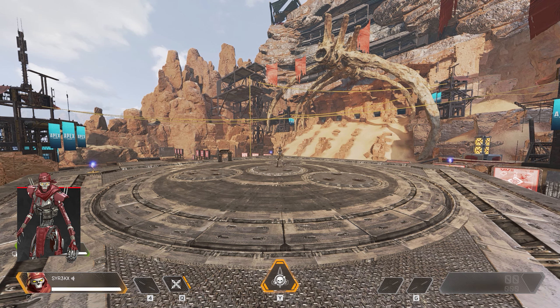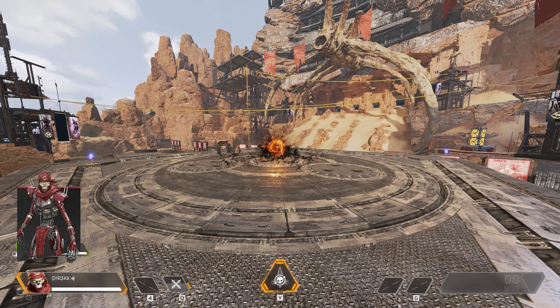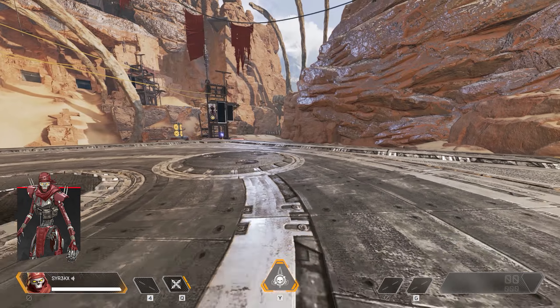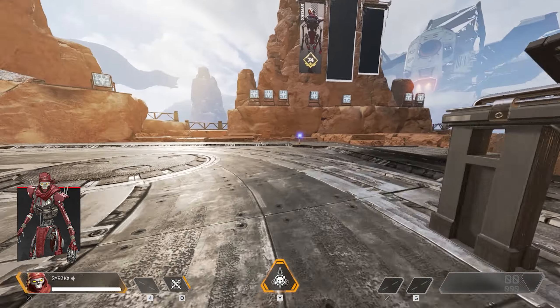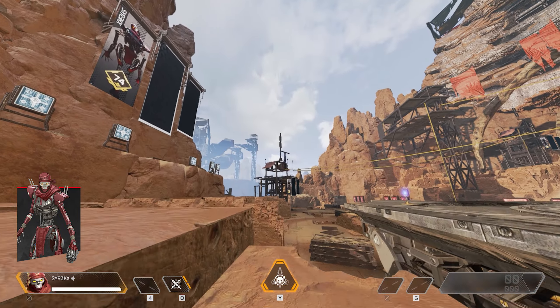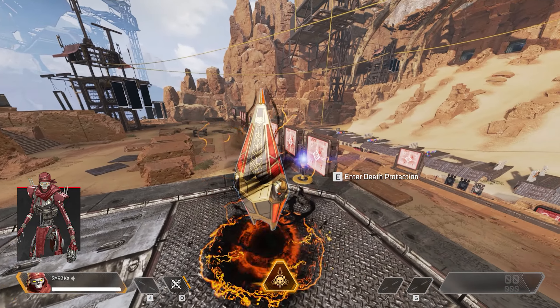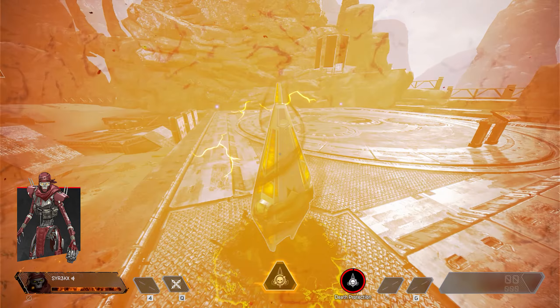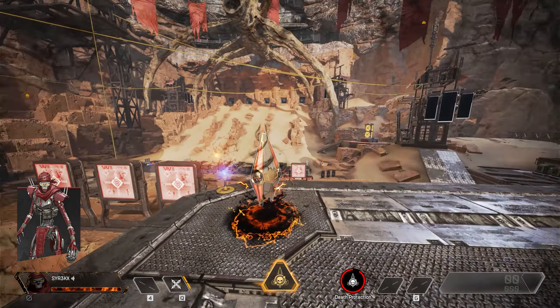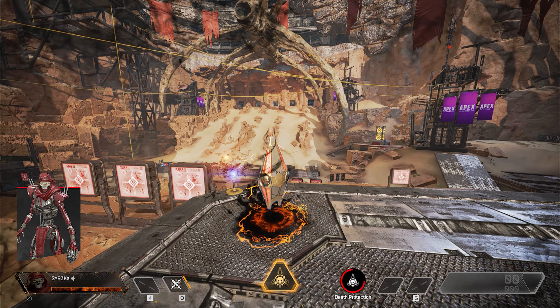With Revenant's tactical you can throw a device that deals damage and disables enemy abilities for 15 seconds. His passive Stalker lets you crouch walk faster and climb walls higher. With his ultimate Death Totem you can drop a totem that protects users from death — instead of getting killed or downed, you will return to the totem. Death Totem has a charge time of 3 minutes.